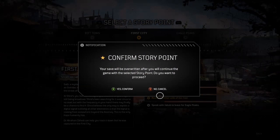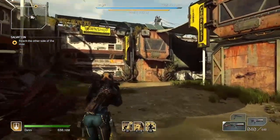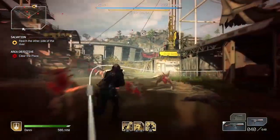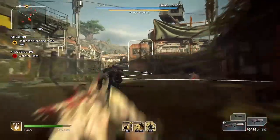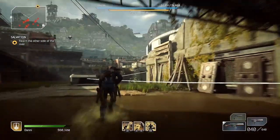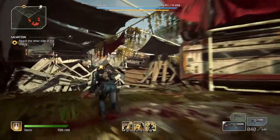First City is the third area you'll unlock after the prologue and Rift Town. How you'll approach this combat will depend on what class you're playing. But since I'm playing as a Devastator and I'm using my Earthquake ability, which works on enemies in a cone ahead of me, I'm running all the way to the end of the area, to the barrier, so I can have the barrier behind me and then all the enemies are going to be in front of me, allowing me to take them out very easily.